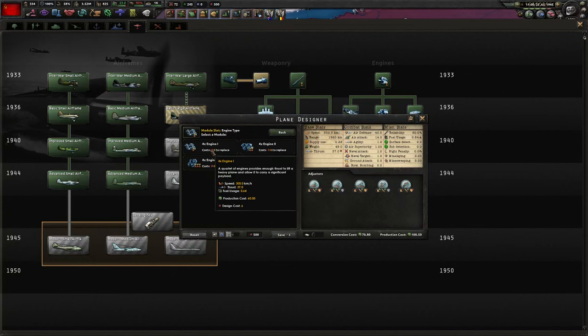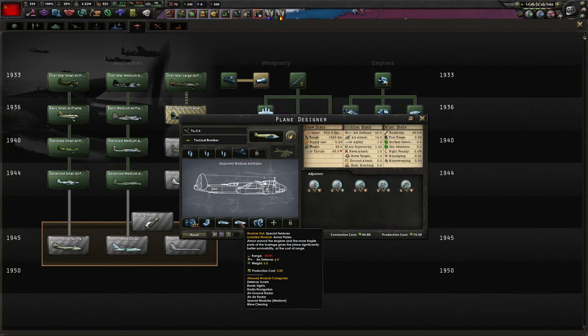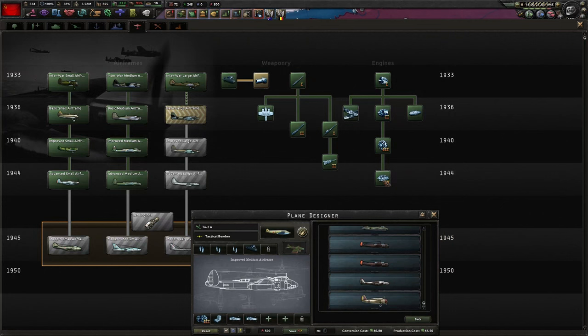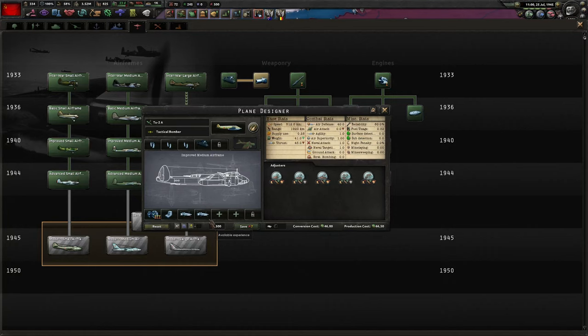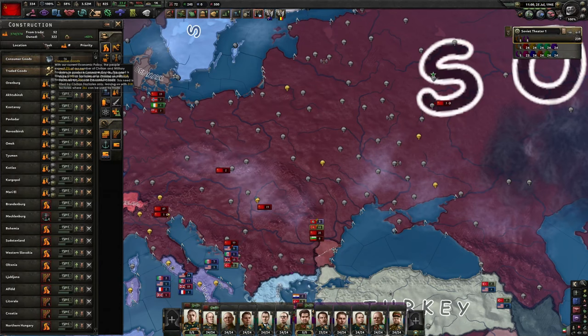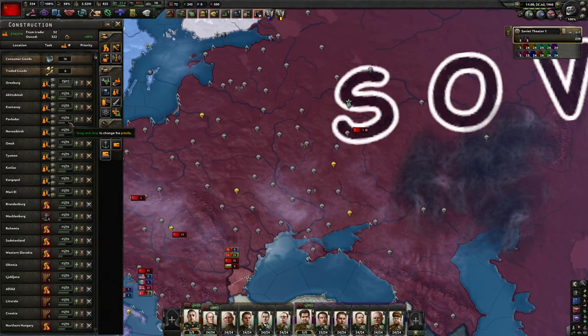Unless you just need that thrust in the early game. So I went with two engine 4s, which gave me just enough thrust. You could also go with engine 3s and remove some modules like one set of armor plates to hit the weight limit — that's probably what I'd go with to get this a little bit earlier, because engine 4s are quite late in the game. Besides that, I would recommend building synthetic refineries after the war. After you build all your forts, anti-air, and beat them in the air, switch to civilian factories and build a bunch of synthetic refineries.